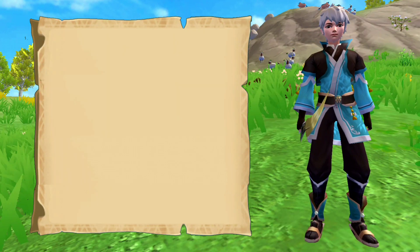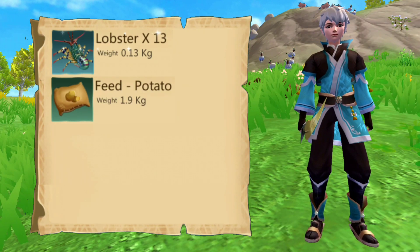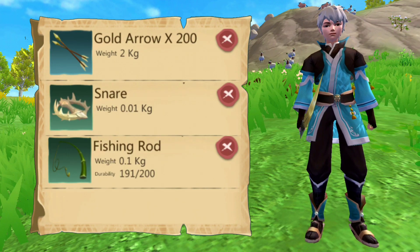In order to tame the Mammoth, you will need the following materials and equipment: lobster, potato feed, comb, bow, arrow, snare, fishing rod, and bait.